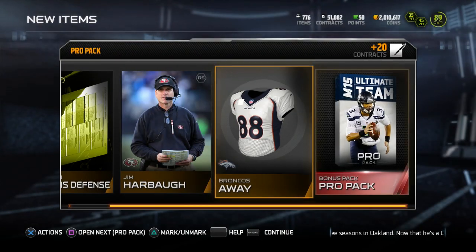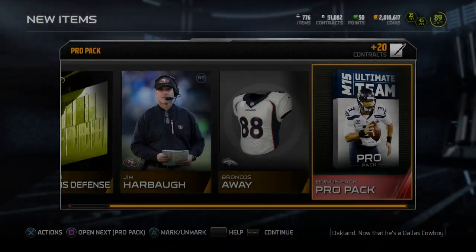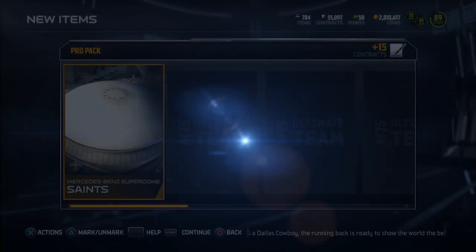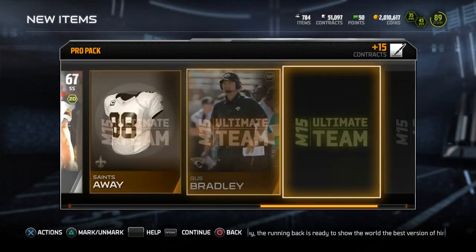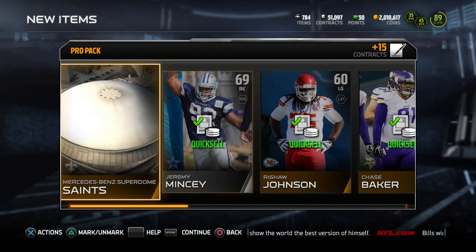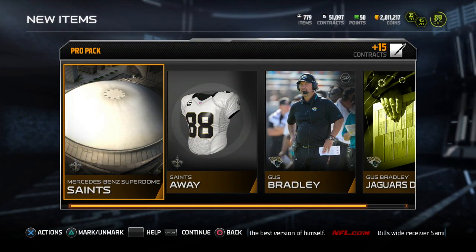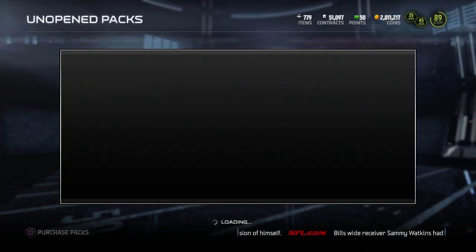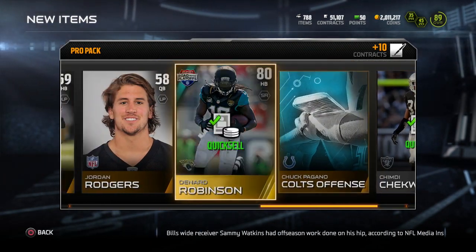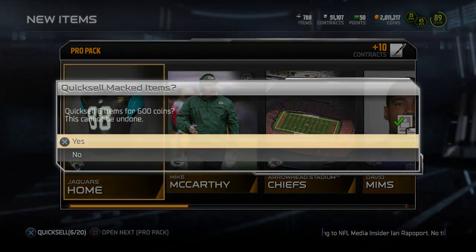Ed Reed did sell. As you guys can see, we're up to 2 mil now — about 400k away from where we started. But I did pull a lot of Ultimate Legend cards that I have yet to sell, and then it'll probably bring me back up to where I was. Pat Sims. So anything that I'm pulling right now is basically extra from where I started. 120 pro packs, pretty much free if you think about it.